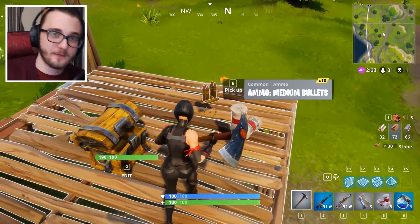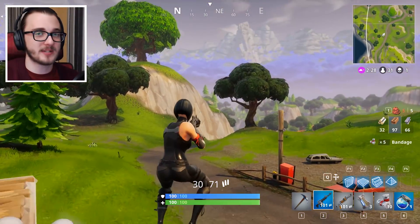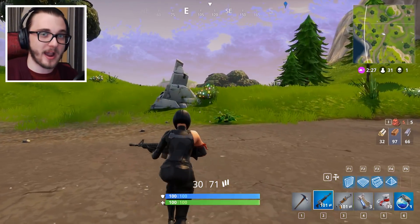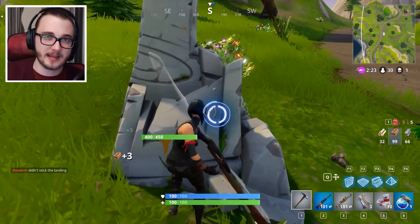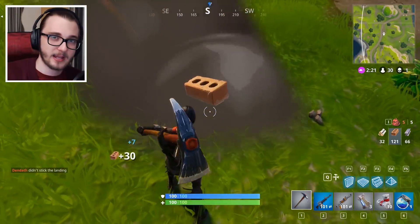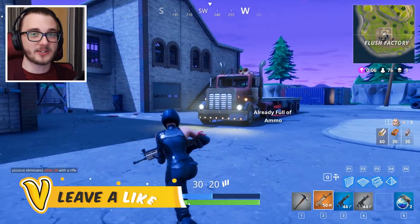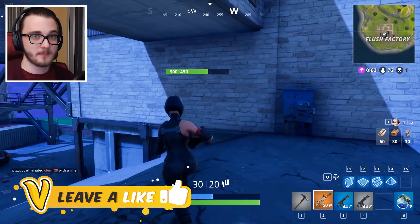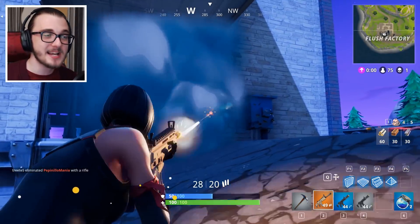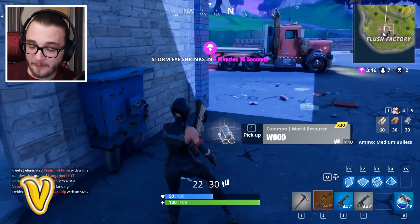Just to the right of that you have a little platform with chest number twelve. So that is 12 chests in very close proximity to each other in Fortnite, all surrounding Flash Factory. I hope you enjoyed this guide. I was also thinking about making a looting guide — a path you should follow to get the best loot in the game. Let me know if you'd like to see that by leaving a like, subscribing, or leaving a comment.